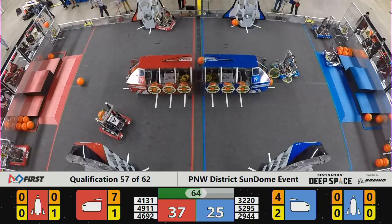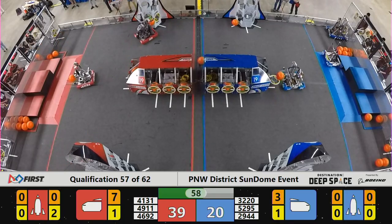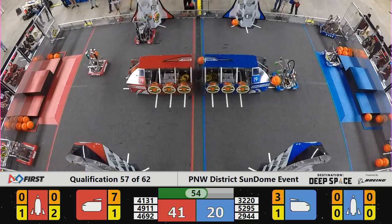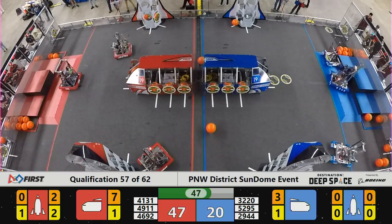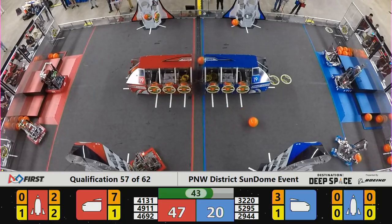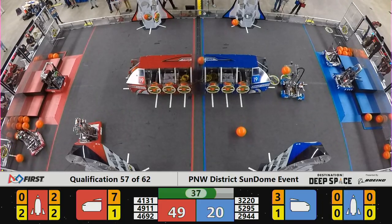We'll see what they're able to do here in qualification match number 57. We're going to 62 today, folks. Remember, one student representative over to the odd number bleachers along your left after the conclusion of our final qualification match. It's time to start thinking about who you might want to be on an alliance with in our playoff rounds. Red Alliance is already retreating back to the habitat early here. We've seen them do this time and time again this weekend, and that seems to be a valid strategy paying off for them as they sit in third on the leaderboards.